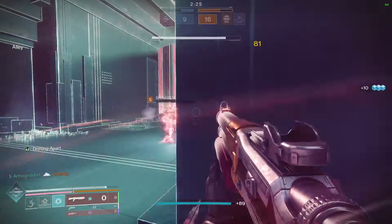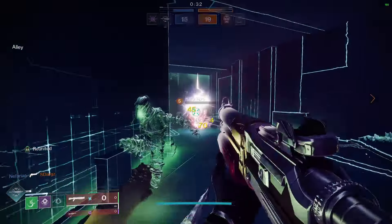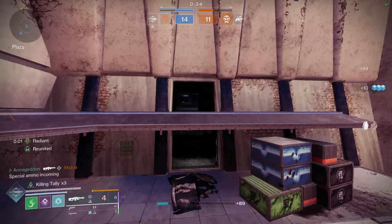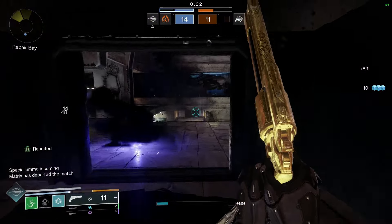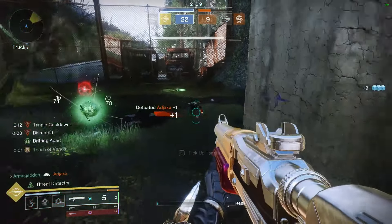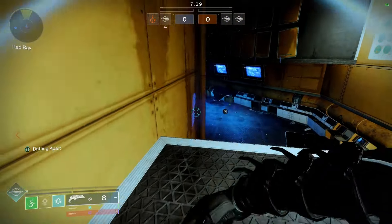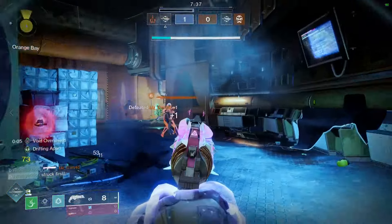Even the slightest momentary tag with a smoke bomb will give you these wallhacks. Throw it within 7 meters of your opponents and you're literally cheating. Not only does your opponent get blinded, weakened, slowed, chunk damaged and damaged over time — now whenever that happens, they have to deal with you having wallhacks on them.